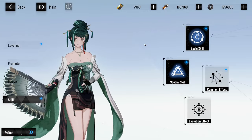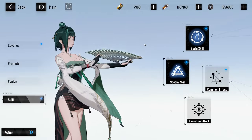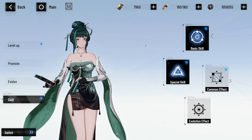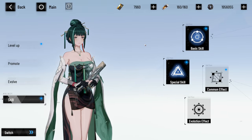A new character just dropped — Hanyin. We're gonna do a character review right now, just trying to see what she's all about, see all the skills, and then showcase them to you.